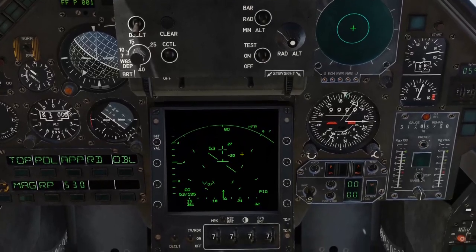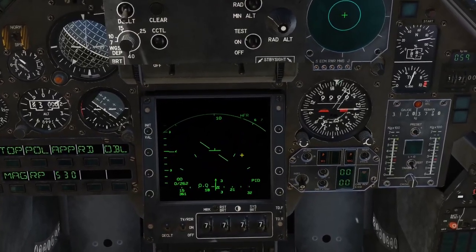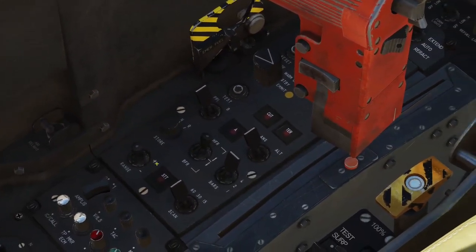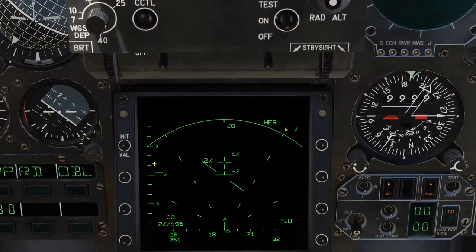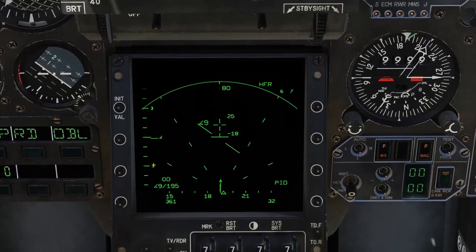If you take your TDC and move it up, it goes to 80 miles; move it down and you get 20, 10 — 10 is the lowest. I've also got my range selector set to a turn dial on my throttle, so I can just move between 40, 80, 160, 320, and all that.